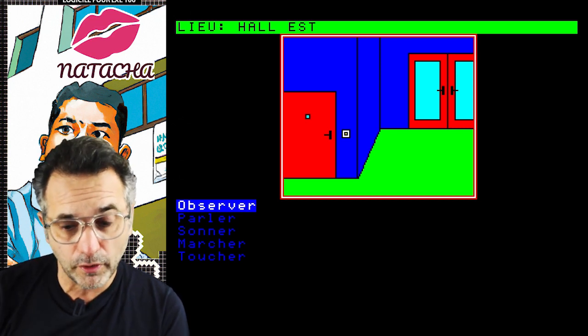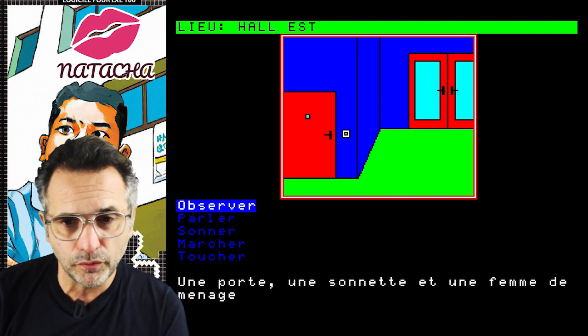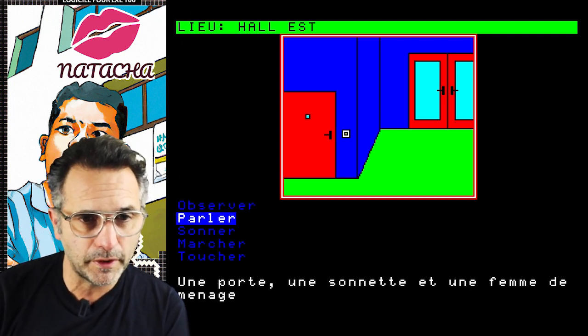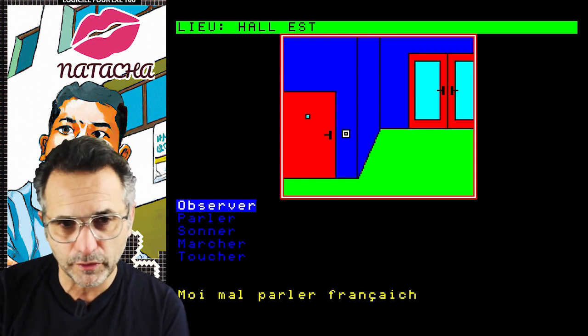In this mini-adventure game, part of the screen is reserved for graphics and the other part is text. The first thing to do is observe the hall and see what's going on. There is a door, a doorbell, and a woman of the house. We're going to talk to the woman of the house. She says: 'I'm not speaking French.' Okay, that's at least... racist — no, I'm kidding.